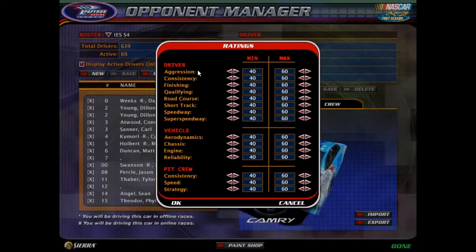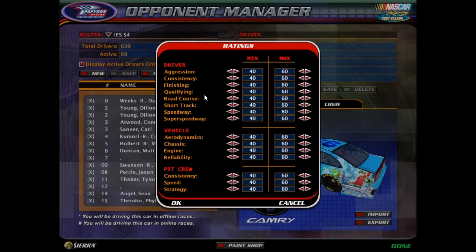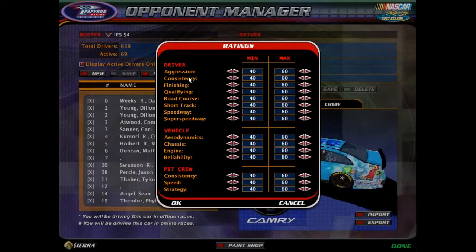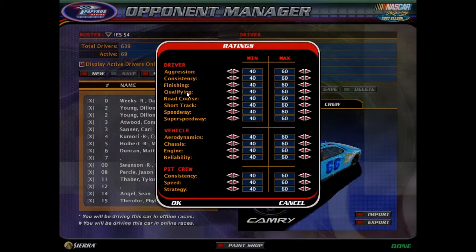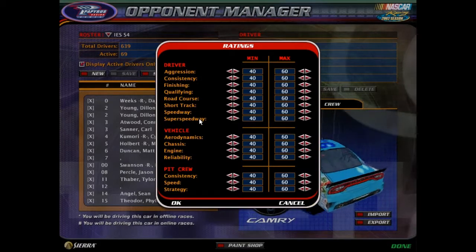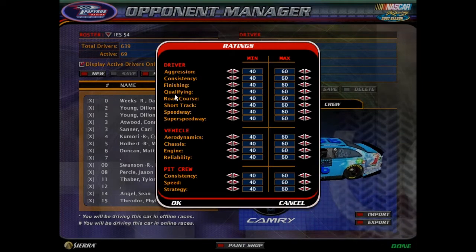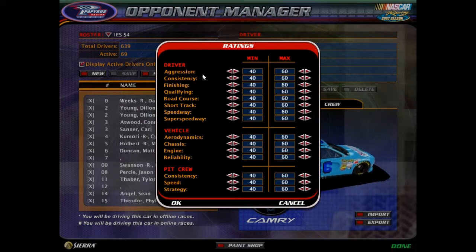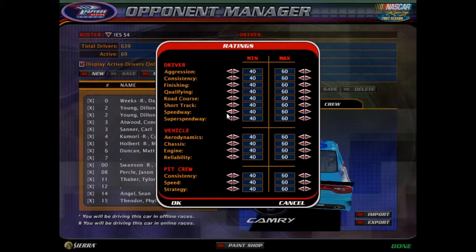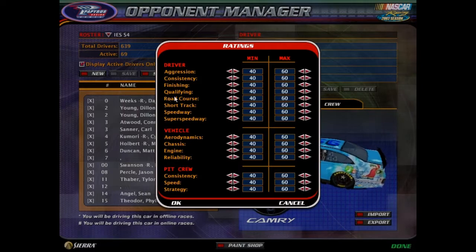What you do is, in these two categories, you will be putting in one A, B, C, and D. For example, you put in an A for aggression, B consistency, C finishing, D qualifying — then A road course, B short track, C speedway, and D super speedway. You can only have one of each in both categories. You can't have two A's for, like, aggression and consistency, nor can you do it for road course and short track. It's one A, B, C, and D for the driving style and the skills by track type.